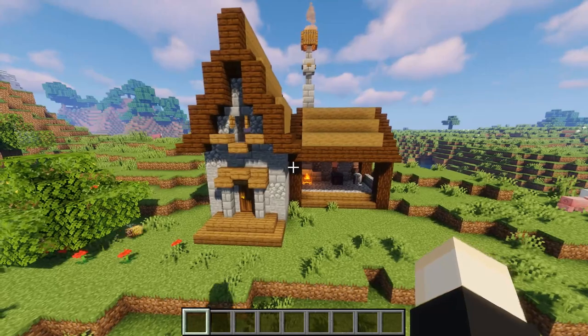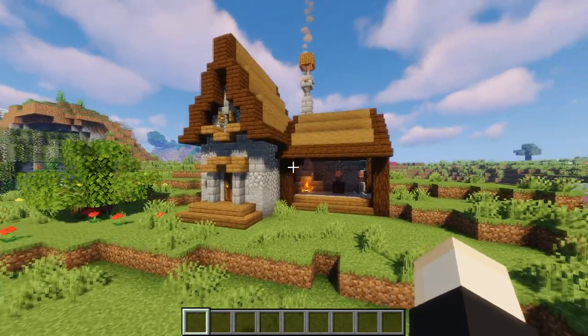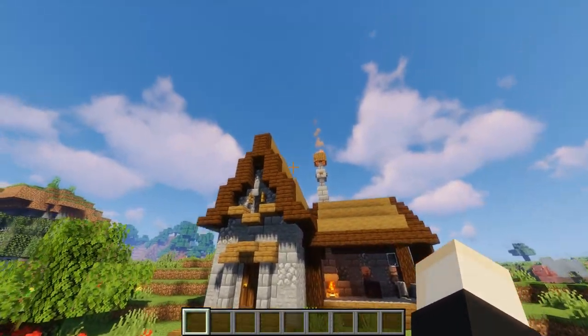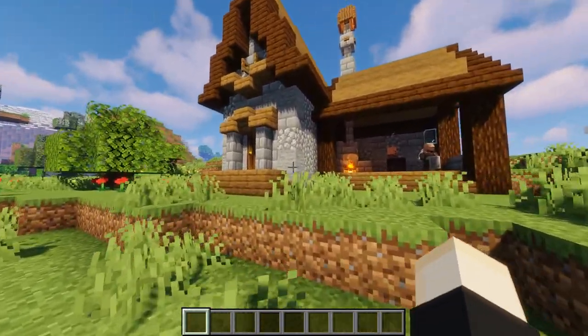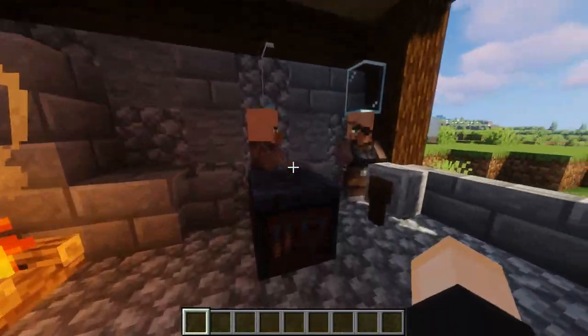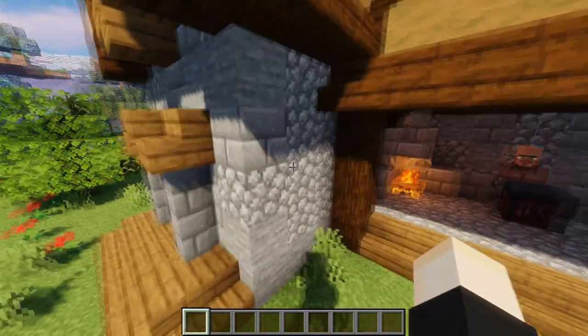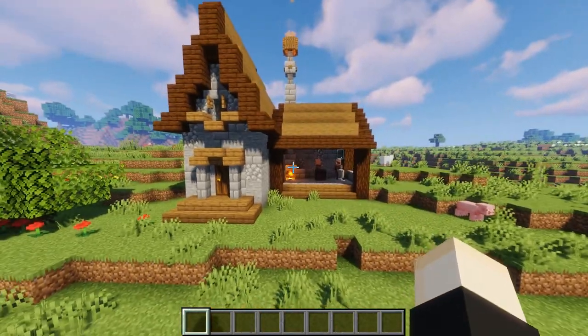One thing I feel like I always do in a Minecraft world is create themed houses for each type of villager. For example, here is the blacksmith — a blacksmith shop right here, as you can see, and a little house for them to stay in. This is where I would do my trading. Maybe you could make an entire village of themed types of builds for each type of villager.